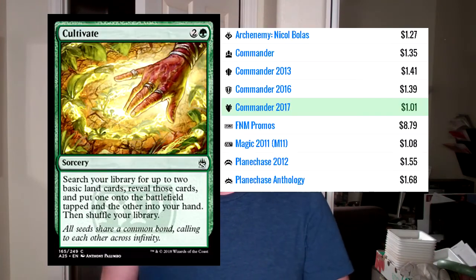Now, once they get opened, those values are going to go down just a little bit. But Cultivate is the cheapest one — and if you look at the other printings of it, the cheapest version is Commander 2017, the Commander set that was just printed, and even the cheapest version is still over a dollar.